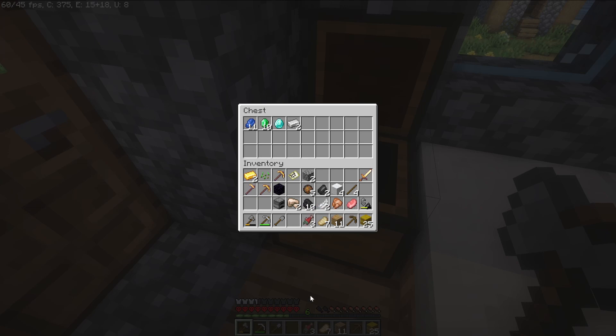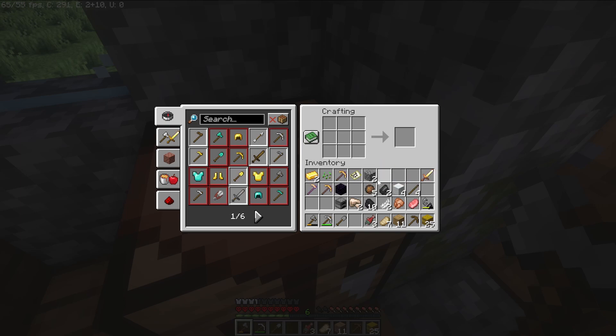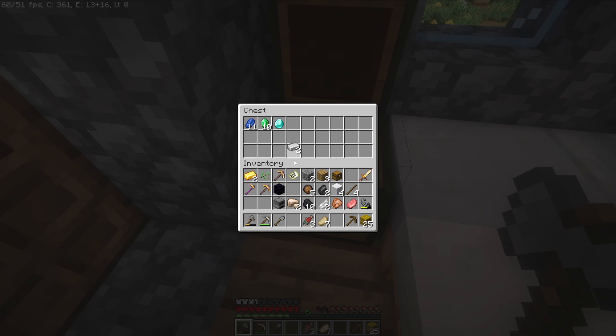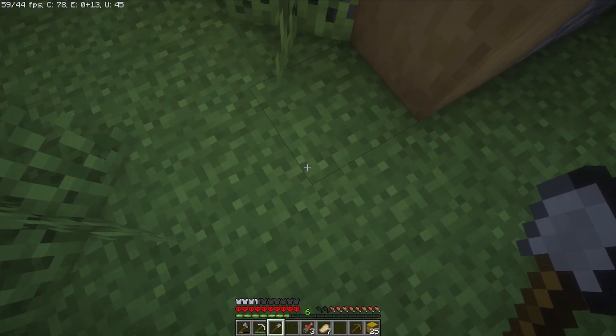An iron trapdoor — gonna have to do some mining. Iron trapdoor, iron hopper. First we're gonna make a chest, actually, because I need two chests — three chests in total. We need twelve pieces of iron and I only have four.